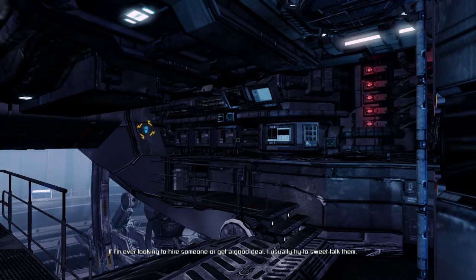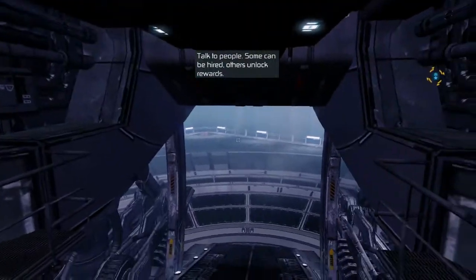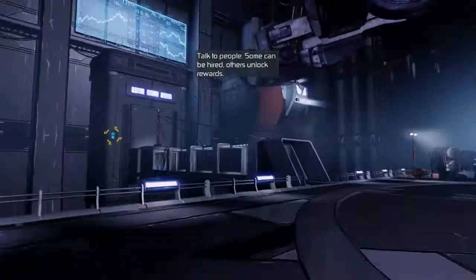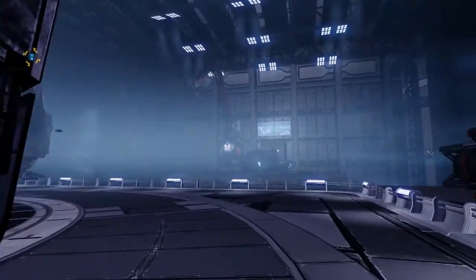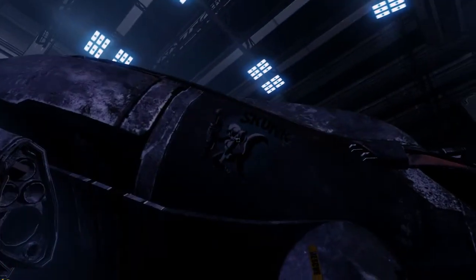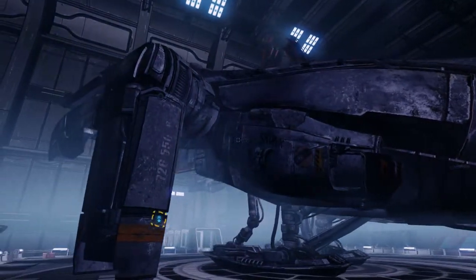If I'm ever looking to hire someone or get a good deal, I usually try to sweet talk them. So here we are — we're docked inside the station and we get a good 360 view of our own ship, which looks absolutely amazing. You can see another ship docked over there for effect. This is called the Albion Skunk — it's got neat hull detail and excellent detail on the ship itself.